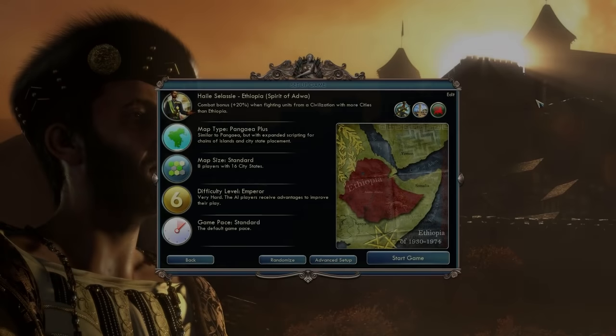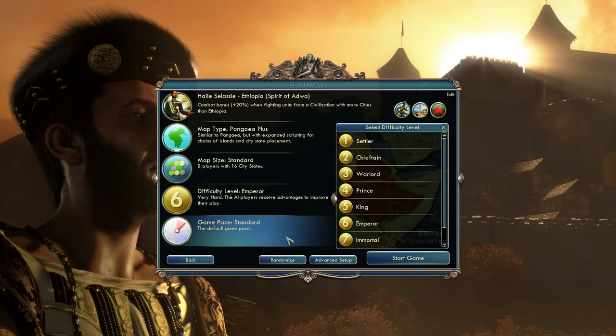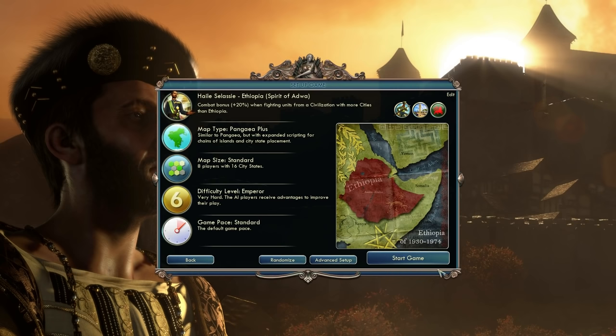Hey everyone, this is Marbozir and this is part 1 of my brand new Civilization 5 let's play. This time I will be playing Ethiopia, still on Emperor — I don't really feel like moving up to Immortal just yet. I will be most likely going for Cultural Victory.